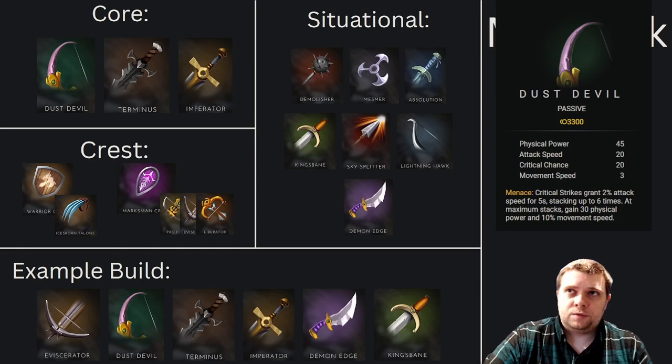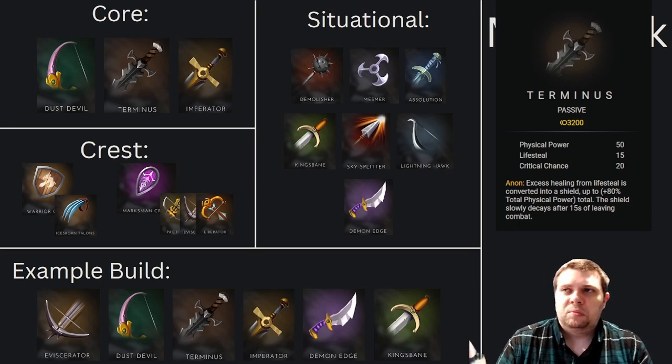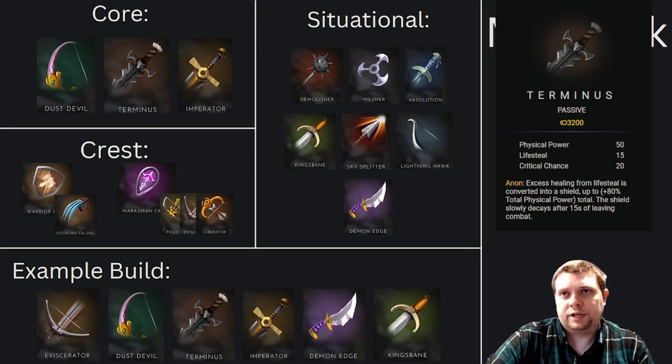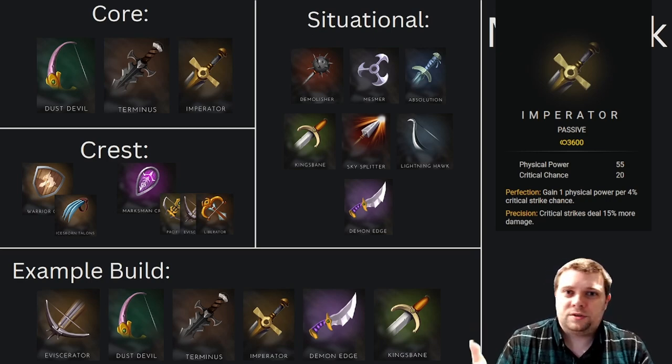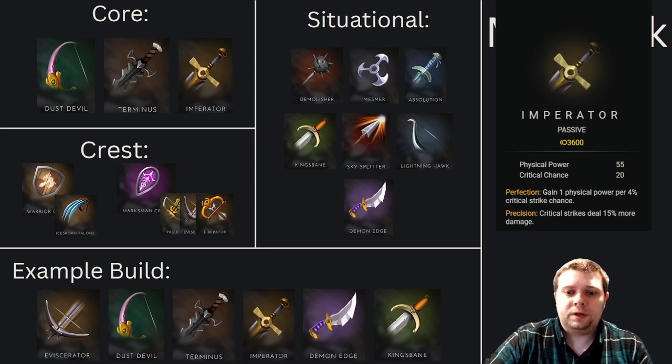For ADCs, we're going to have some sort of lifesteal — Terminus has been excellent for me. The shielding is okay, the exit healing as shields is useful, but just the fact that it has the baseline 15% lifesteal, a huge amount of physical power on it, and then it's helping us round out our critical strike chance. Imperator, for every crit build, is going to be a massive spike — and especially for Murdock we're getting extra power. This item is going to give us a ton of power once everything has actually come together. High power items and crit chance — can't really go wrong there.